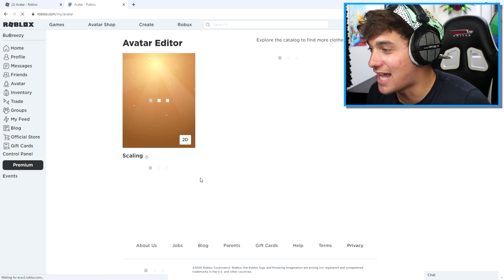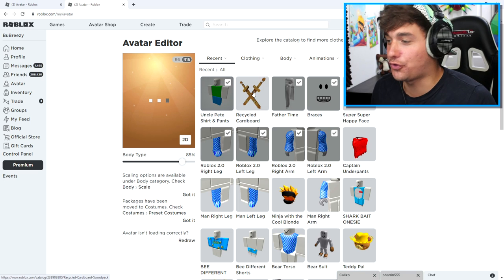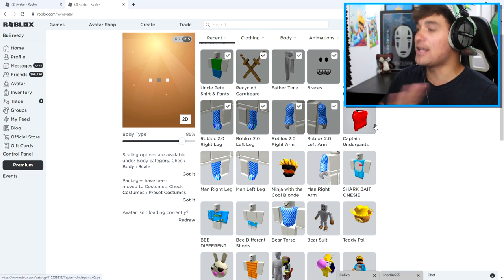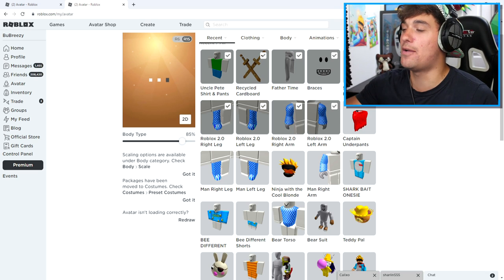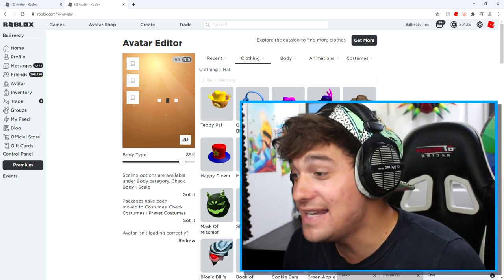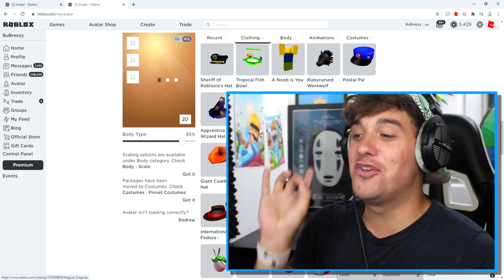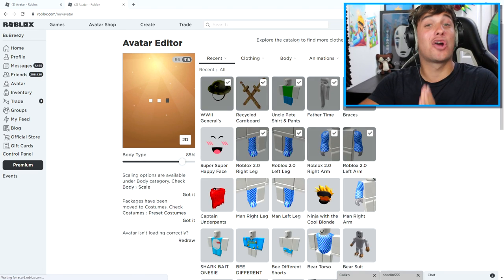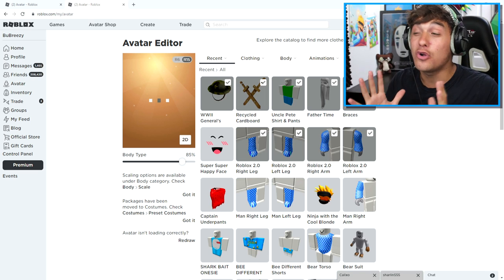Let's go to our avatar editor and start equipping all of our items to make us look like Uncle Pete. But wait — there is still one item we haven't equipped, and that is where my rare heart comes in handy. Ladies and gentlemen, if I've done this correctly, this avatar should now look exactly like Uncle Pete!